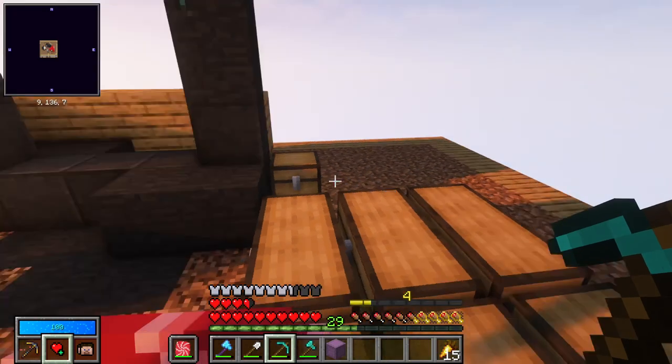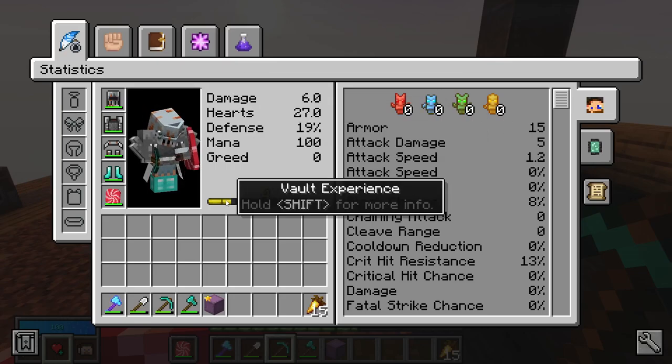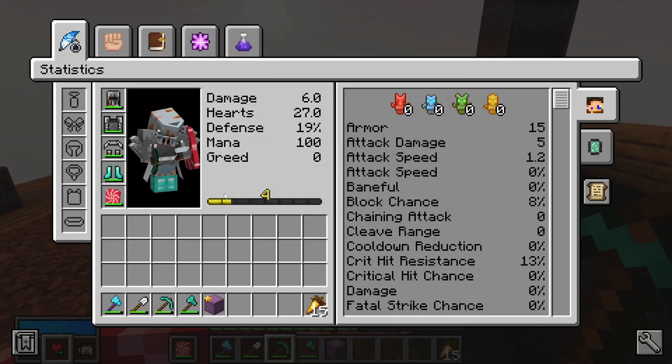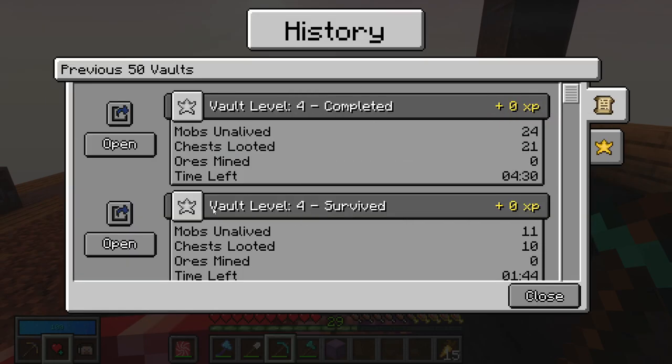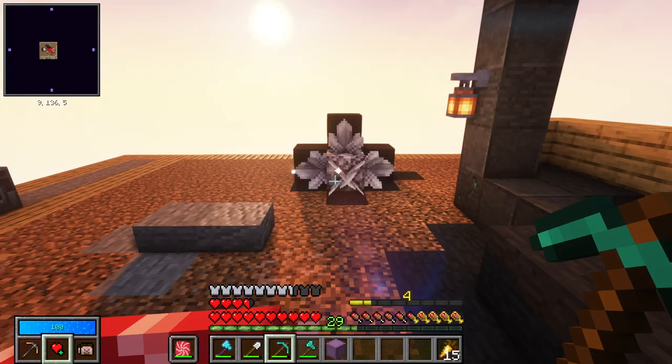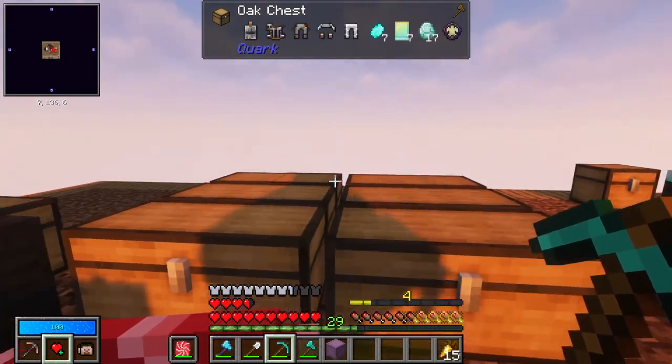It is the case that the vaults are all level zero because now that I am in fact level four from doing nothing but raw vaults, I don't get any more experience from these vaults because it's 100% gone. One 25% debuff per level — four of those is 100% no XP. But I'm now finally at the point where I can show you that I can move on. I can start doing real vaults, finally.